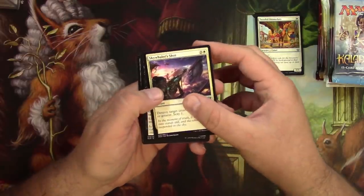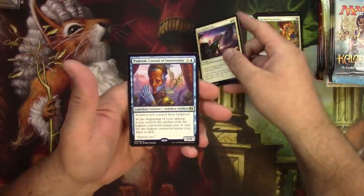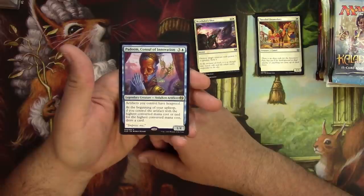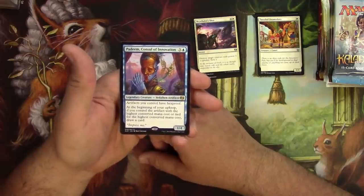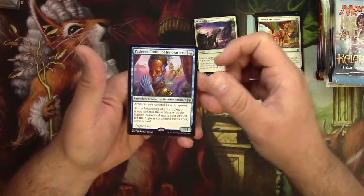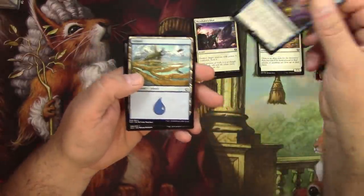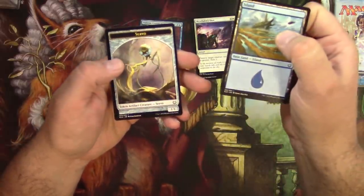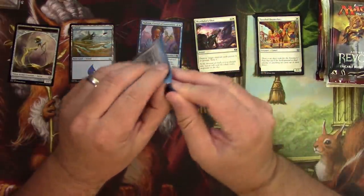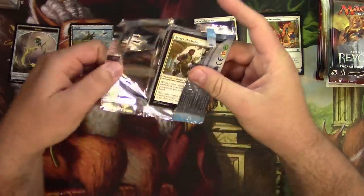Out of Kaladesh commons: Sky Whaler's Shot, Embrel Bruiser, Disappearing Act, and Padeem, Consul of Innovation. Artifacts you control have hexproof. At the beginning of your upkeep, if you control an artifact with the highest converted mana cost or tied for highest, draw a card. The flavor is probably better than the card. No masterpiece in this pack.